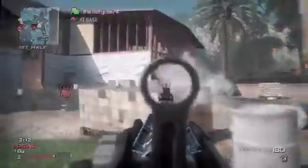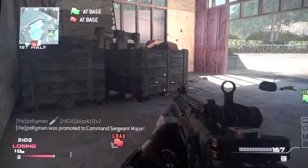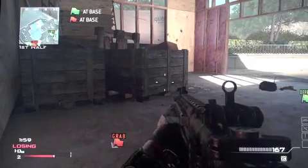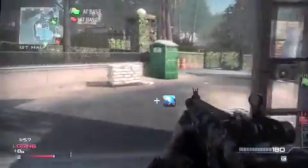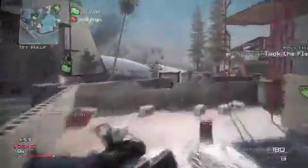That brings me to my killstreaks. I'm using the Assault Package and my Assault killstreaks are Pred, Reaper, and AC-130. These are actually pretty good killstreaks if you want to use Assault. I know a lot of people say the Reaper isn't good, but if you get your Reaper, you only need three kills with it to get your AC-130, so it shouldn't be that hard.